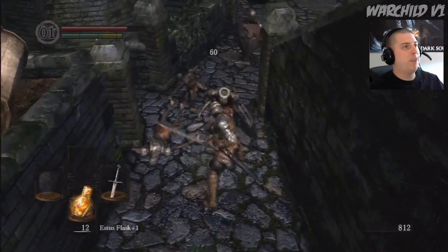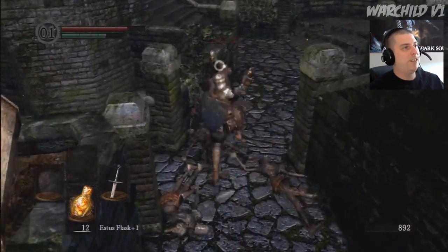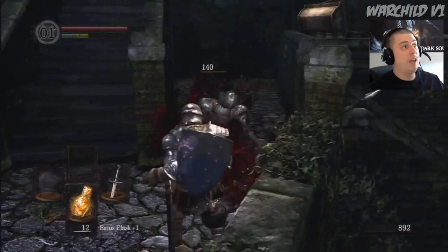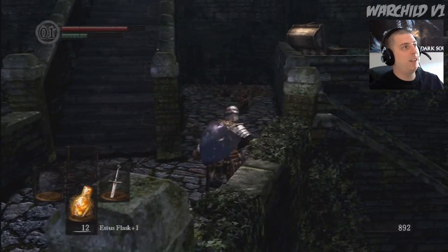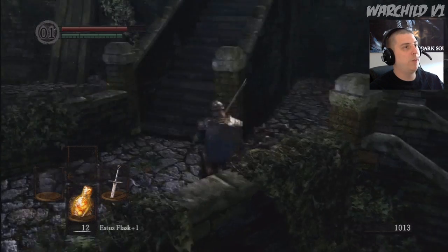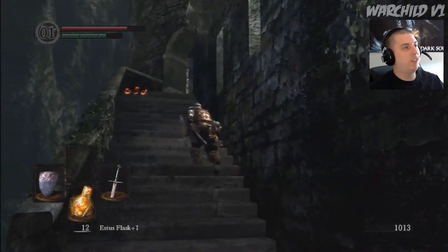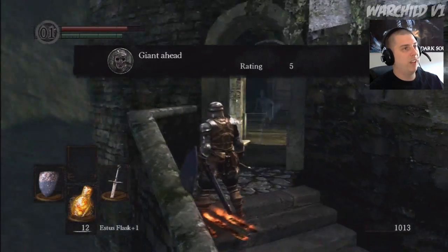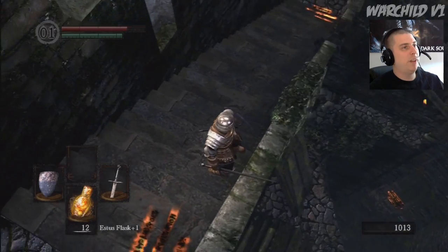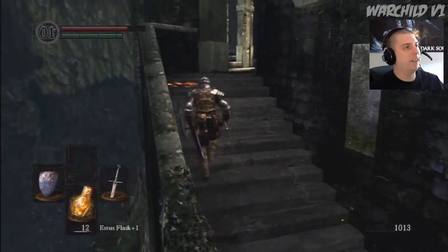Now, you see your stamina bar up there? Every time you swing your weapon your stamina goes down. If you're blocking, your stamina's not going up very fast — see how slow it moves? I know there's so many of you that know that. Giant ahead, kind of. You can get down there just by dropping off of this spot, but you're not missing anything if you don't — there's really nothing there.